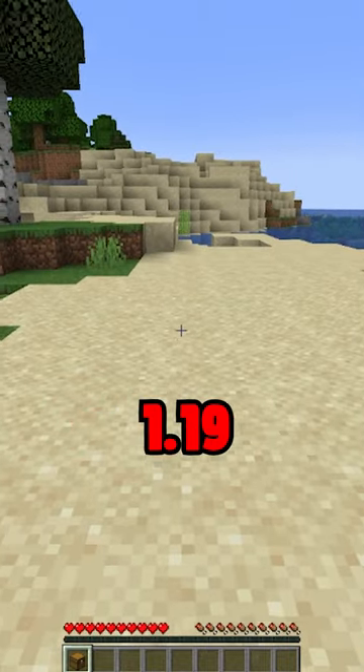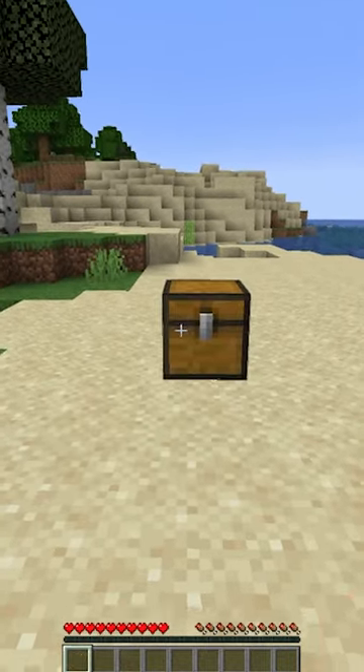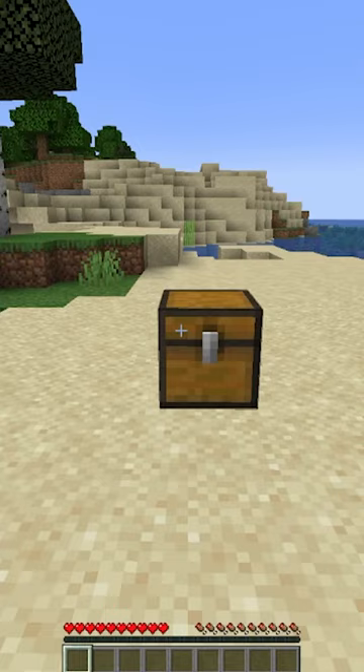There's a duplication glitch for Minecraft 1.19, and you only need a chest. Once you have that chest, go ahead and get all the items you want to duplicate.